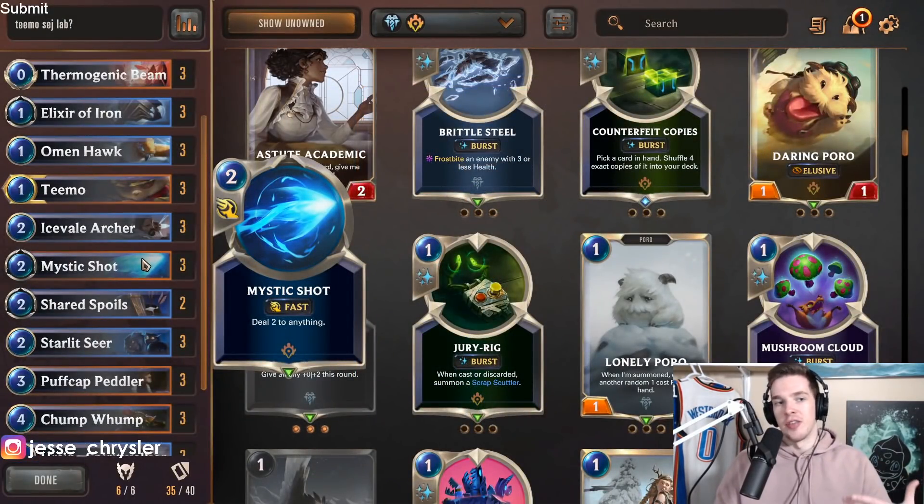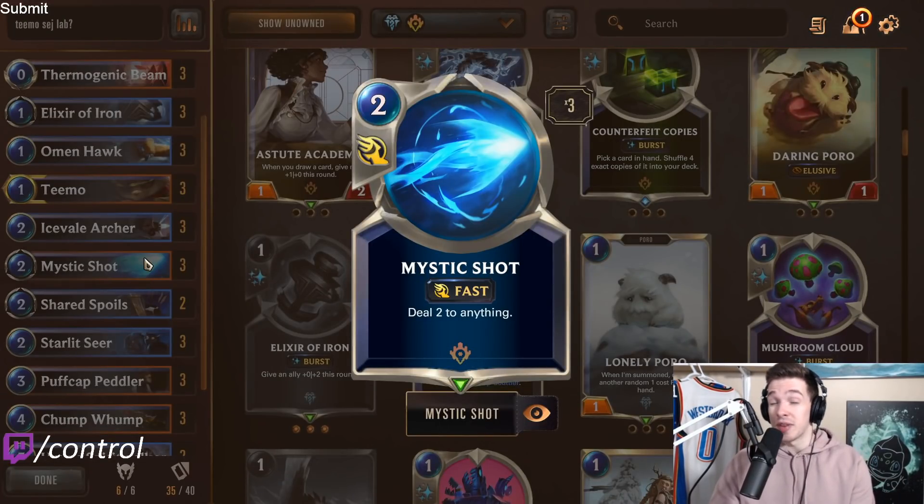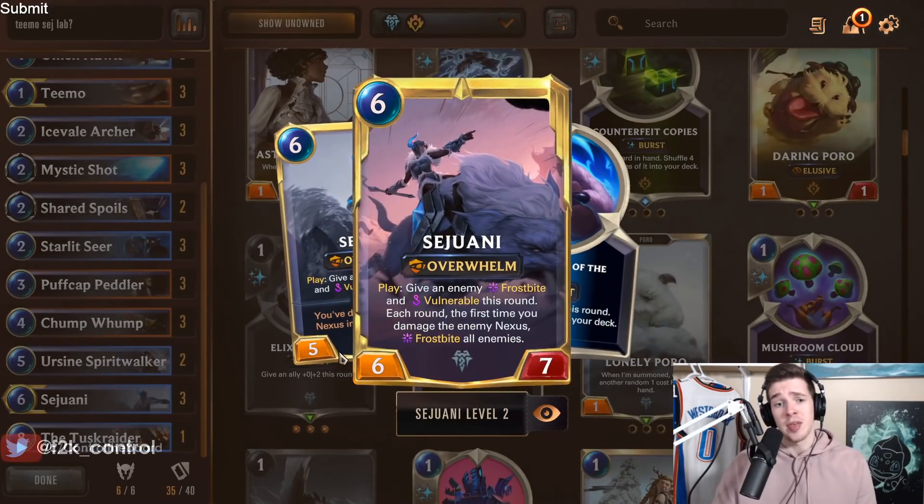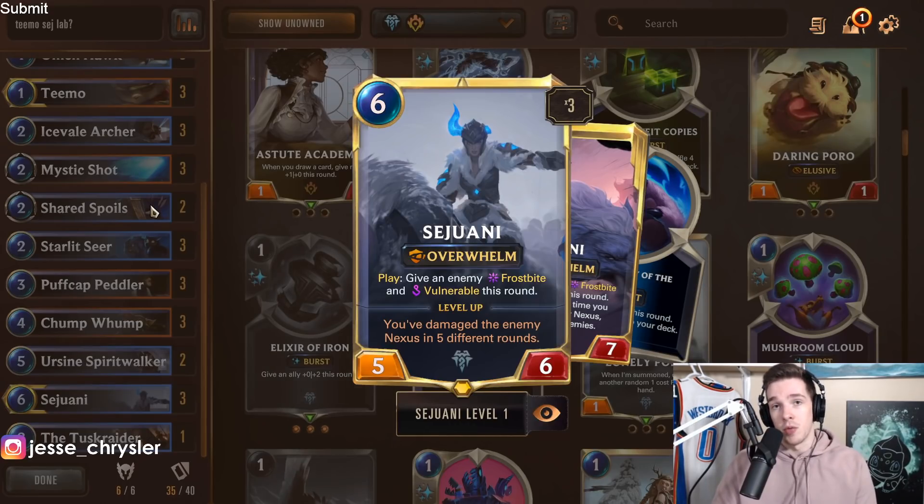Mystic Shot is a very straightforward card. It gives you the spell synergy you want for Starlet Seer and Puffcat Peddler, and offers solid removal for 2-health units. The reason we run it as a 3-of is because it activates Plunder, which is massive in this deck with our later game cards: Tusk Reader, Ursa, Spirit Walker, and Sejuani. With Sejuani leveled, a Mystic Shot to the face triggers her Frostbite effect or counts as one of the 5 Plunders to level her up.